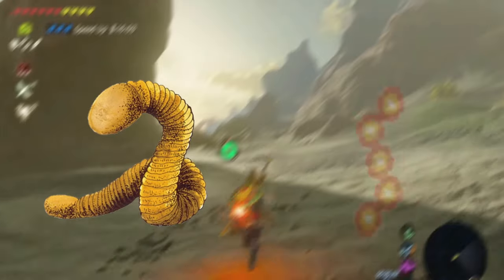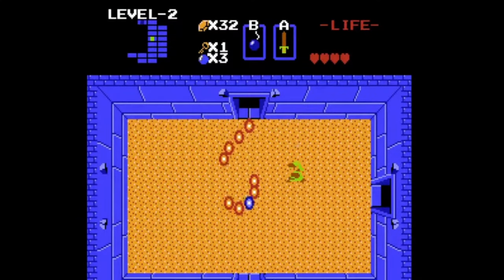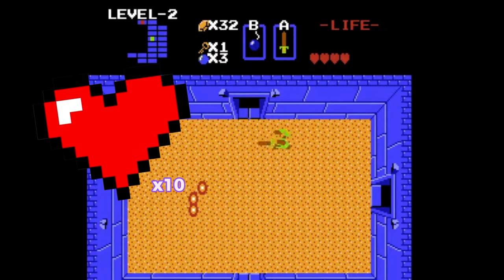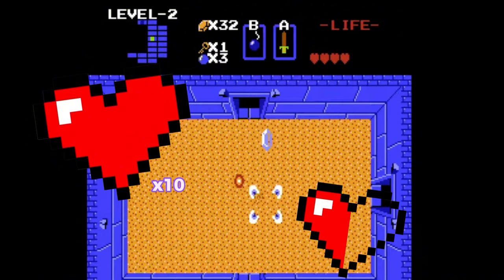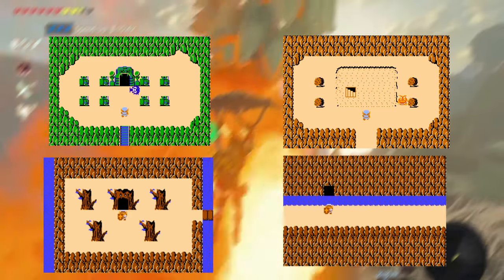The first enemy we're going to go over is fairly well known. This is Moldorm. In the original, they were found in dungeons and rooms full of sand. They're pretty docile and won't attack right away. They have 5 orbs linked together forming their body. As you hit the orbs, they slowly disappear, eventually killing the Moldorm. With overall health of 10 (2 per orb), their damage is only half a heart, so they're really not unmanageable. They appear in levels 2 and 7 in the first quest and levels 1 and 8 in the second quest.